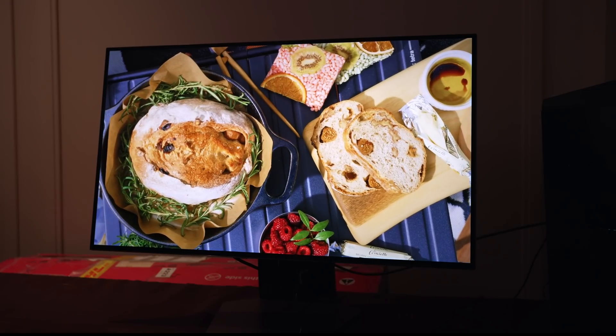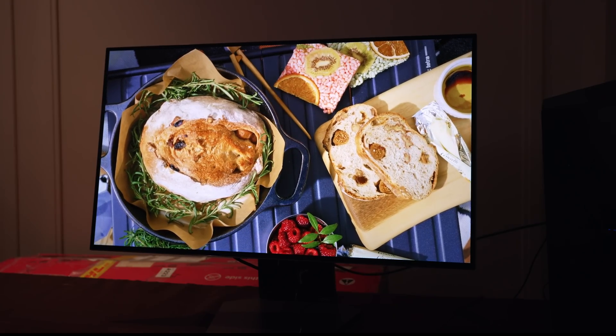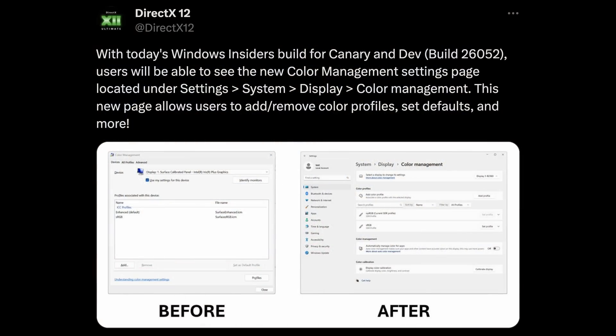Let's take a look at this real quick before I start losing my mind even further. According to their account, they said: with today's Windows Insider build for Canary and Dev, users will be able to see the new color management settings page located under Settings, System, Display, and then Color Management. This new page allows users to add and remove color profiles, set defaults, and more.